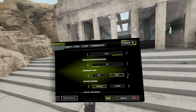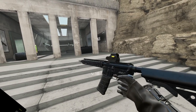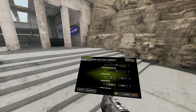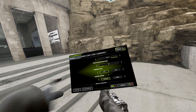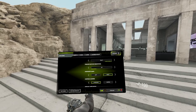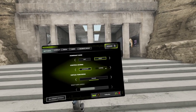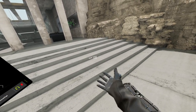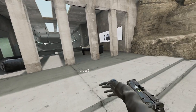Dominant hand simply means whether you're shooting right-handed or left-handed. If you switch to left, your menu moves to your right hand since you're doing actions with your left. Control scheme standard vs. flipped is the same concept — whether you move with your left hand or your right hand.